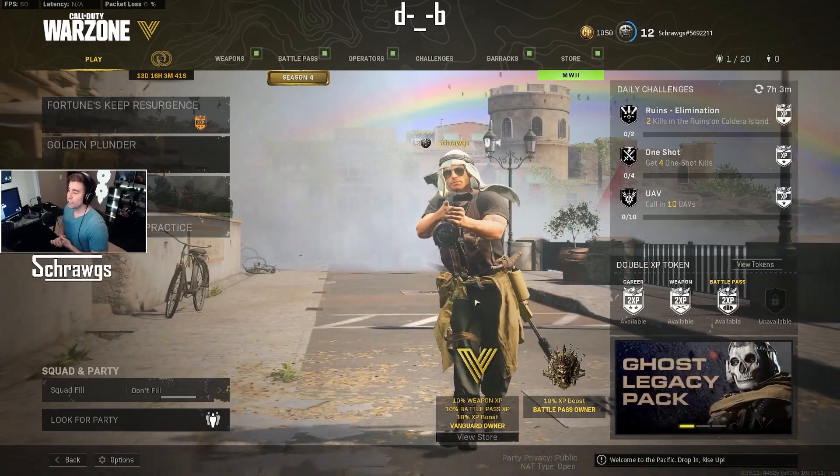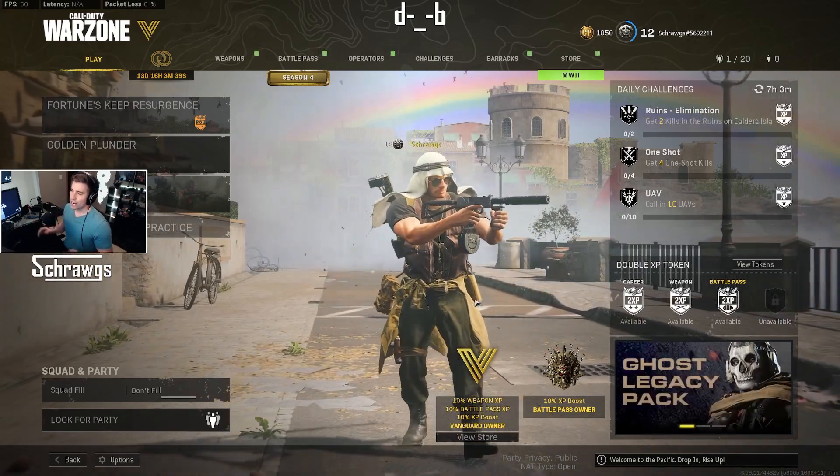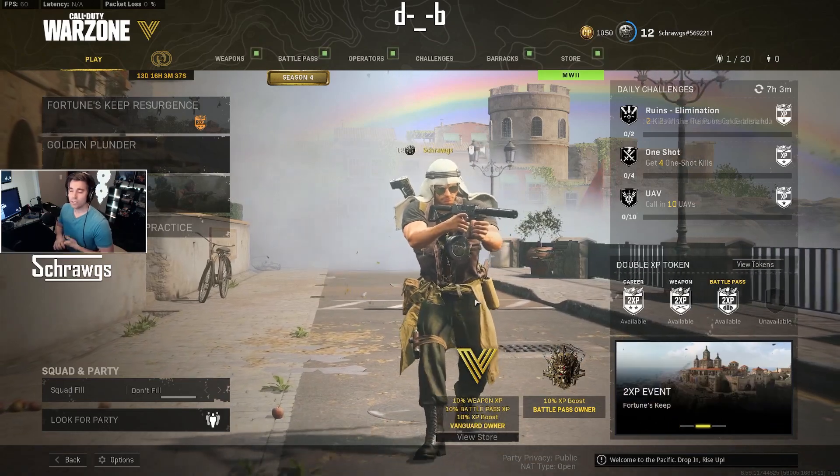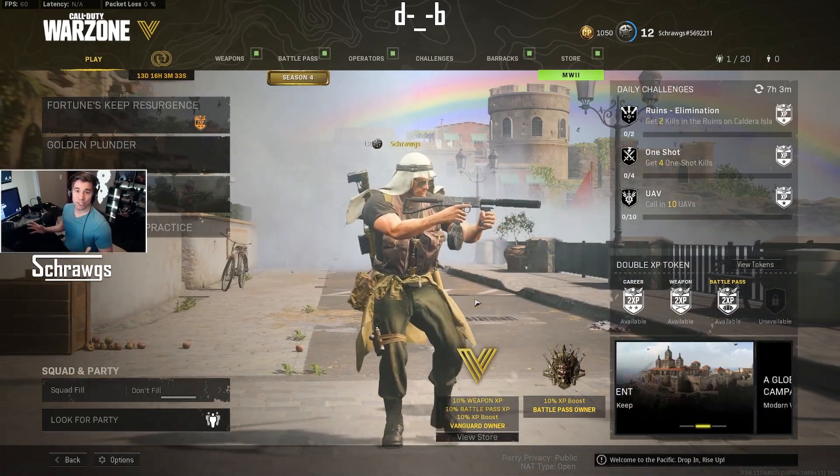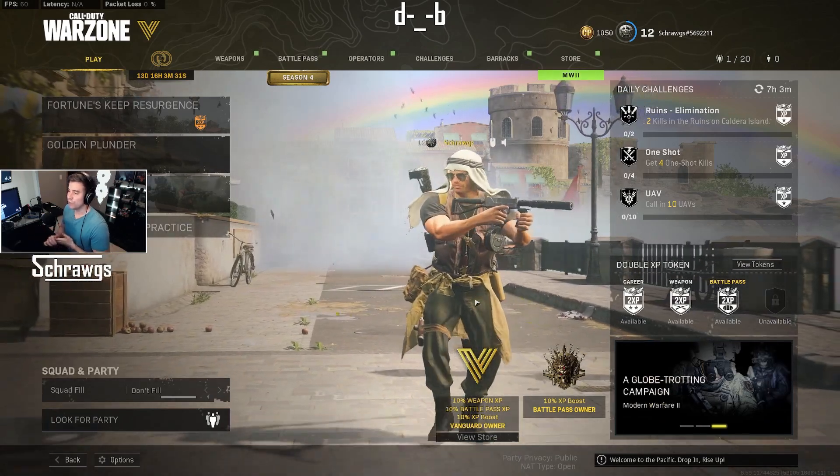Hey everyone! This video is showing another secret or easter egg that's in the new Fortune's Keep map that just came out for Warzone in Season 4. This is the buried treasure secret where you can dig up some loot on the beach.